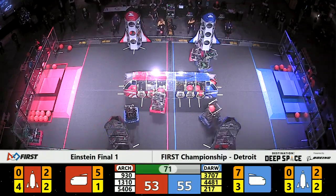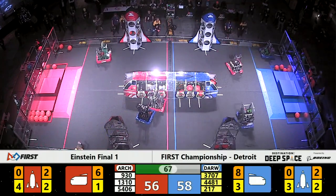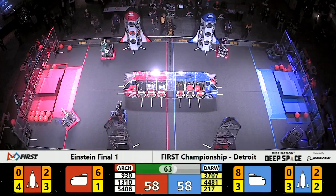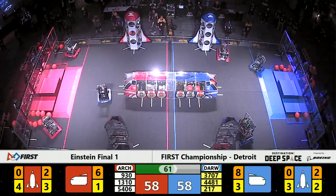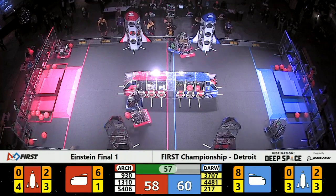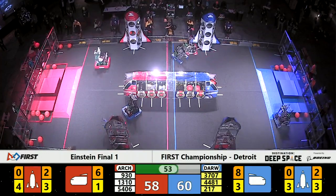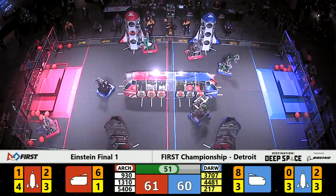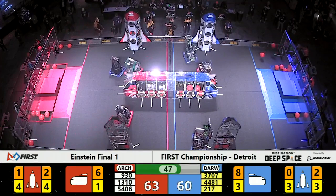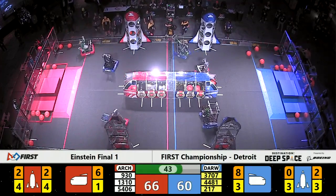More cargo coming in on the red side of the field. We also see Celtex working on hatch panels. Maquanago Bears of the red alliance are collecting some cargo — typically a very strong hatch panel robot. They drop cargo into the lowest level of the red alliance rocket on the near side of the field, each piece worth three points. Maquanago now adding three more to that red alliance lead.